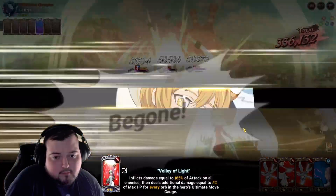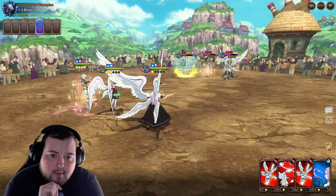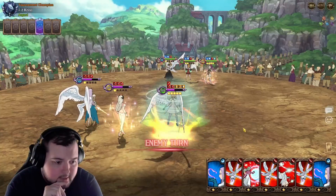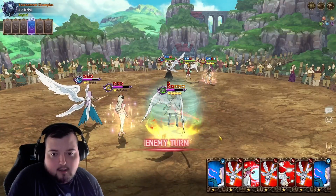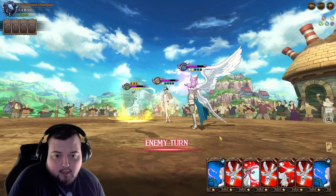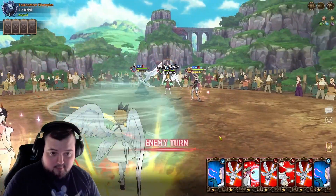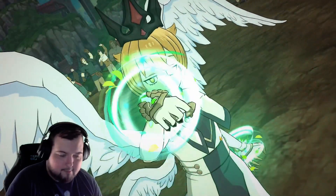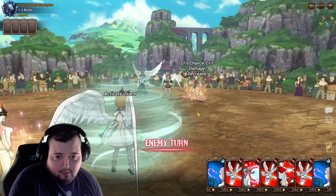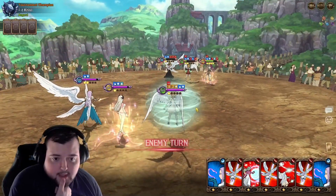With King in the back — decent counter there but it also activated the heal. I'm assuming he probably has it six-six. It's either going to absolutely kill me or it's not going to do nearly as much as I think because of King in the back. A little bit below half on everybody is not terrible — still good damage off there.